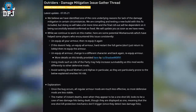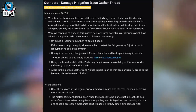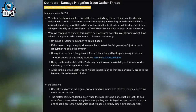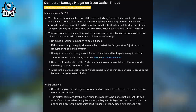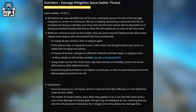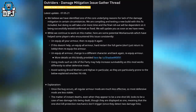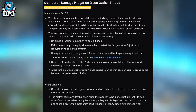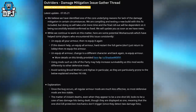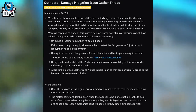Using mods such as Life of the Party may help increase survivability, as this mod works differently to other defensive mods. Avoid tanking brood movers and alphas in particular, as they are particularly prone to the one or two hit risk. Once the bug occurs, all regular armor mods are much less effective, so most defensive mods become less viable. The matter of instant deaths — even when they appear to be a one-shot kill — looks to be a case of two damage hits being dealt though they are displayed as one.